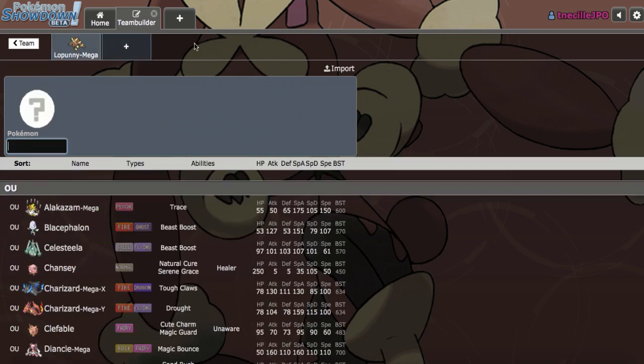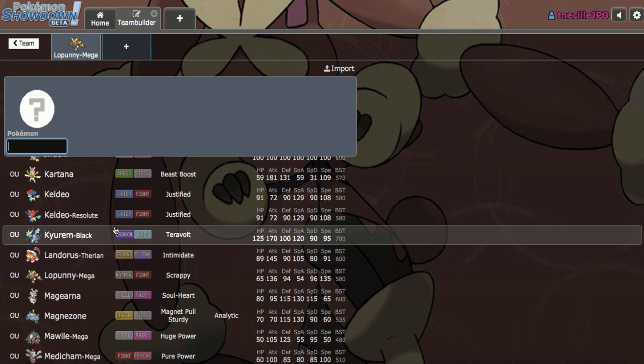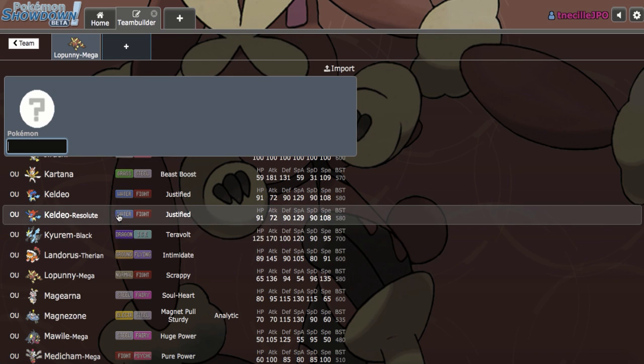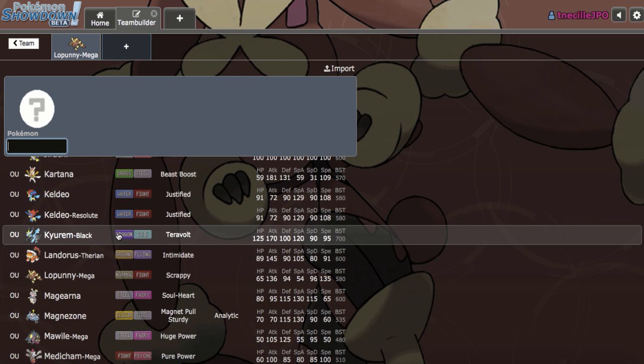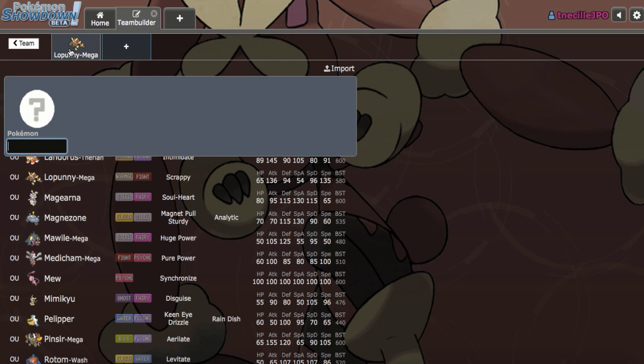So we really want Pokemon that can help out against those. Strong wallbreakers definitely come to mind. Kyurem-Black is cool, but unfortunately after you burn your Z-move you really can't break through what you need to. Magnezone could be cool, because it can trap both Celesteela and Skarmory while giving us Volt Switch momentum. We'll keep that in mind.